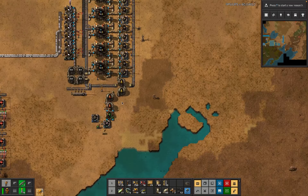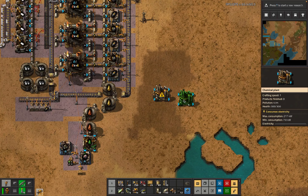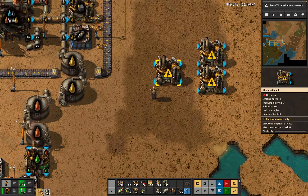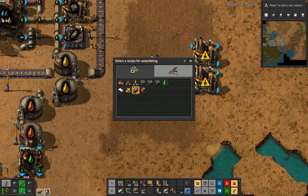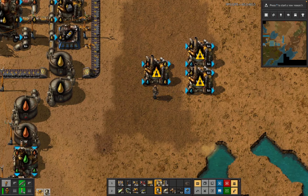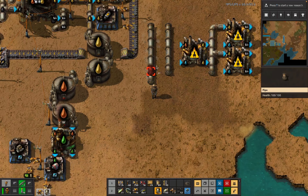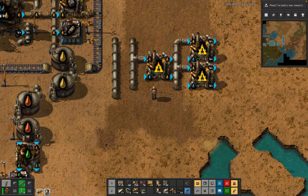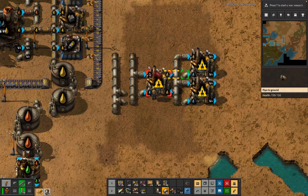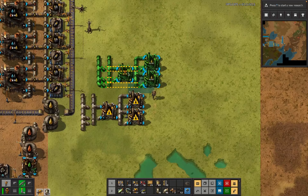We need some cracking which we also just put here because we're kind of right here. Do we have enough pipes for this? Just slap that together as well - it'll be fine. We've also got some gun turrets to put in front of it, which is a thing I like. It's going to be necessary - I probably can't complain about having to defend on a death world marathon too much.